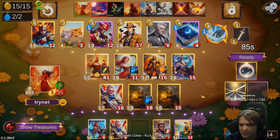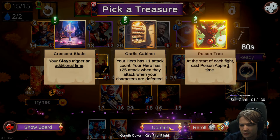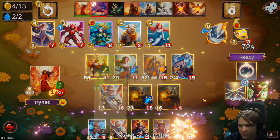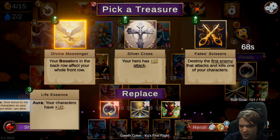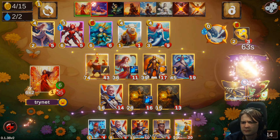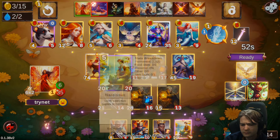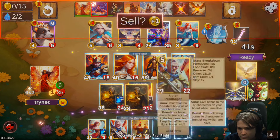It would be if I didn't need level 5 treasures. Take the poison tree. Okay, good, good, good. Now it's pog.